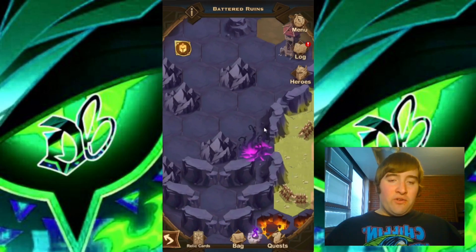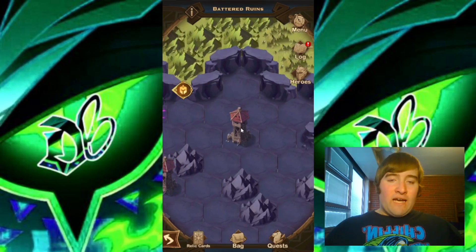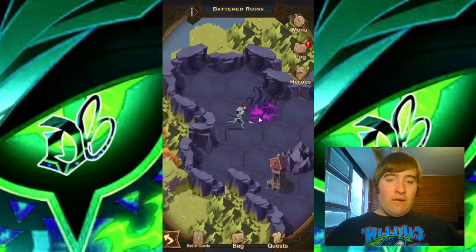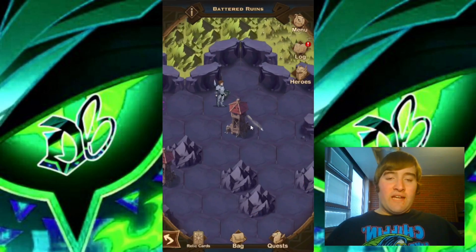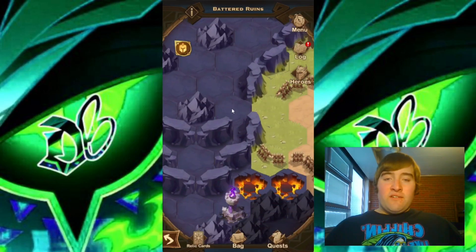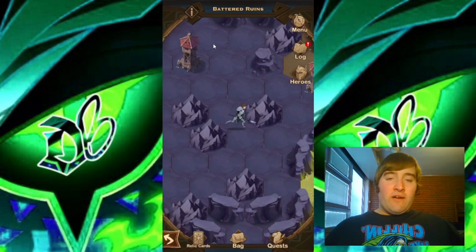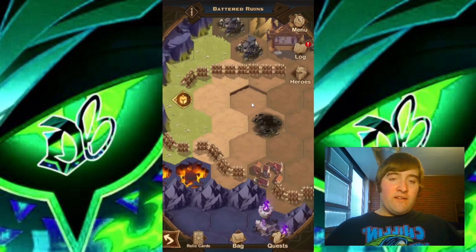Looking in the bottom right corner, we have one vine blocking our way, so we'll have to use this arrow tower. I'll stand on this spot and interact with the arrow tower — that should get rid of it, which it does. Now we have access to the next area. I believe we've gotten all the chests from that area, so let's move on.